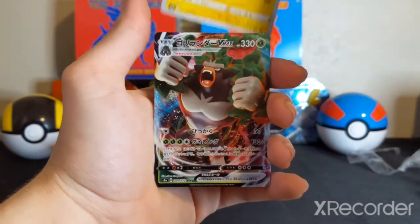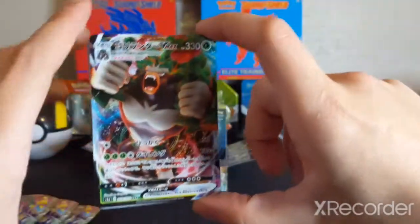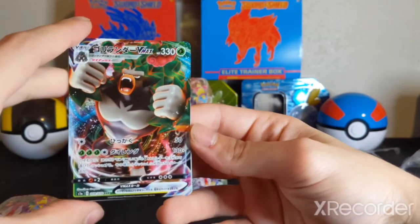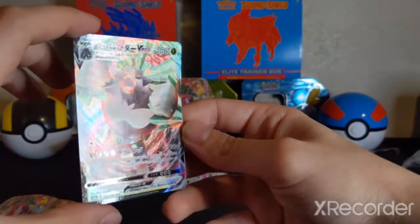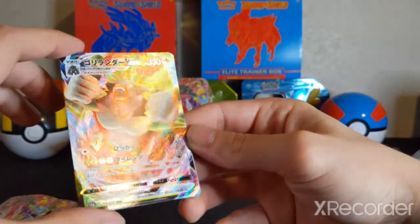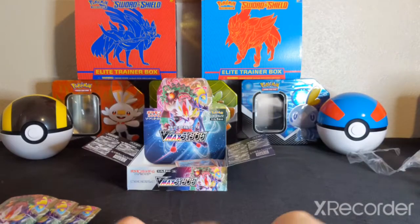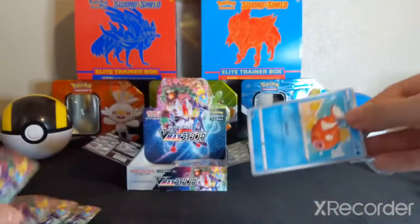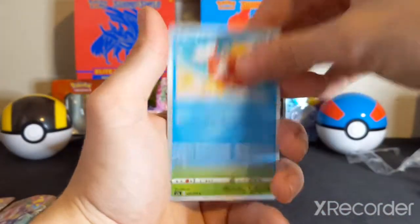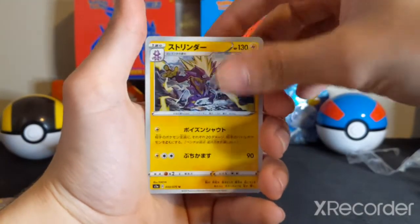Oh — Toxtricity. And hey, what? A Rillaboom VMAX. Oh my goodness. Oh my goodness. Wow. So seriously, we got a Cinderace VMAX, a Rillaboom V, a Rillaboom VMAX, an Inteleon, and an Inteleon Full Art. Magikarp. Snover. Impidimp. Milo. And a Toxtricity.